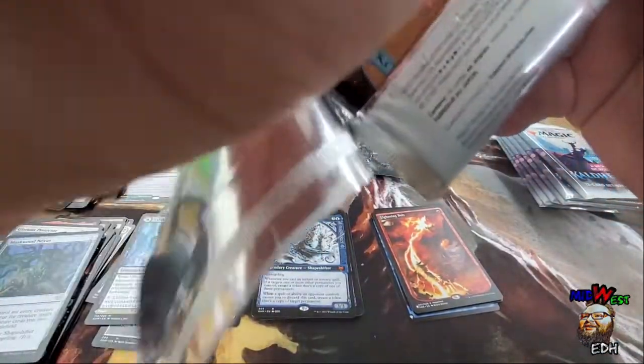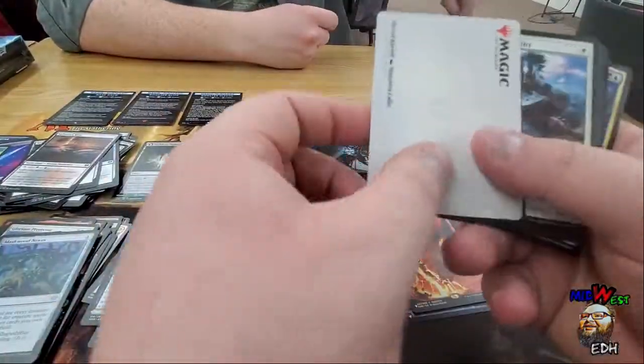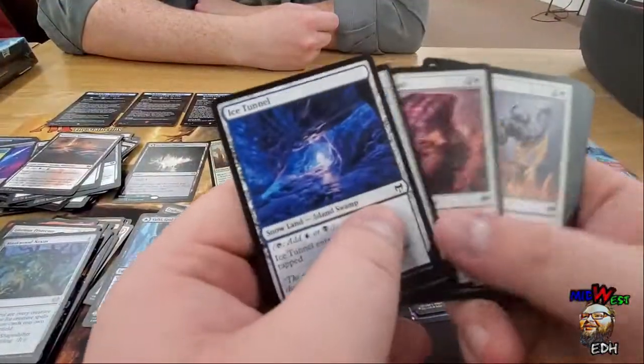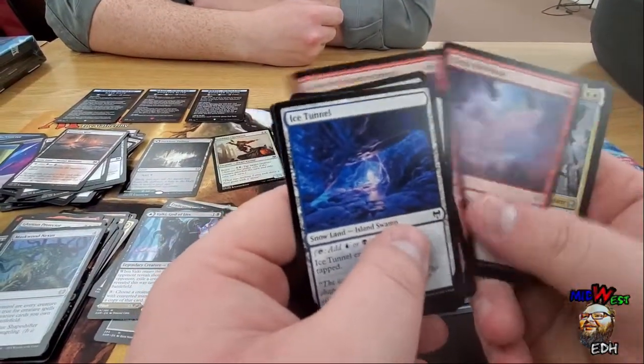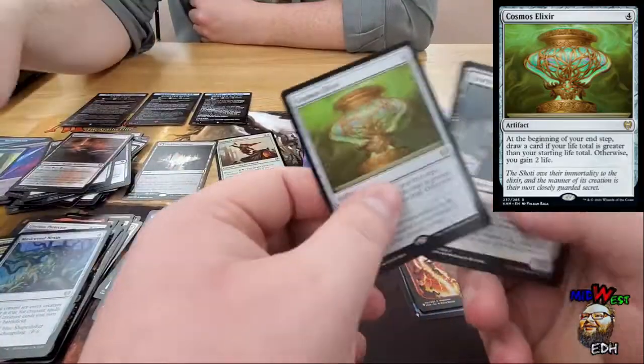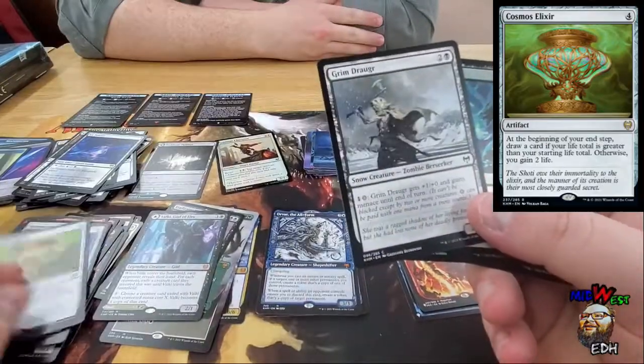So far the only card that makes me angry in this set is Raven Form, because that should be a white card. I'm also in that camp where it's like, just give me a chaos-shifted white version of Rhystic Study — you don't even have to change the art. Just give me more Terese Nielsen art.